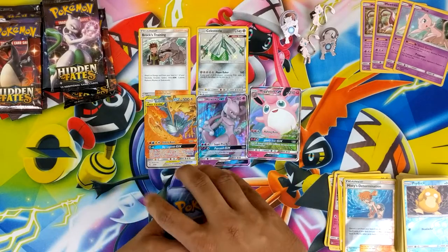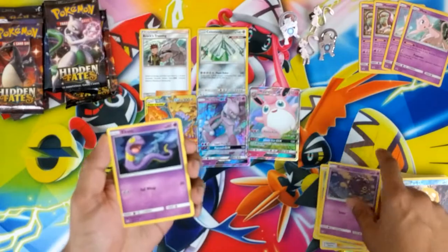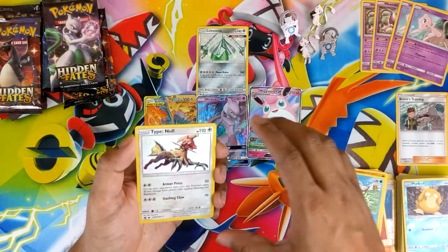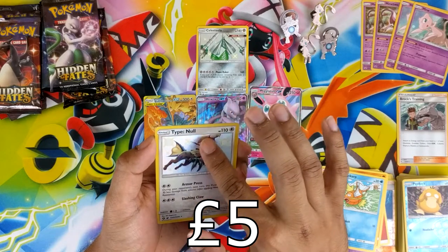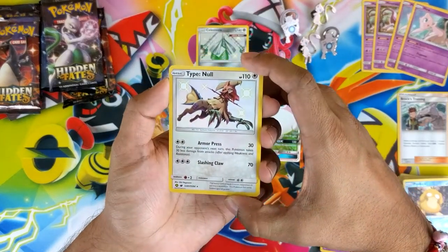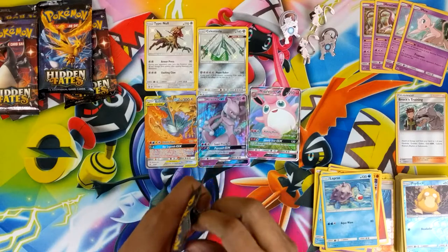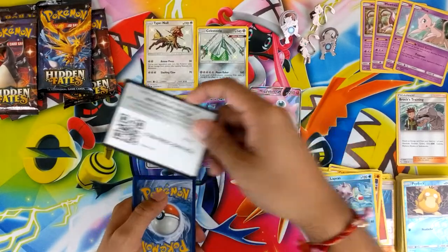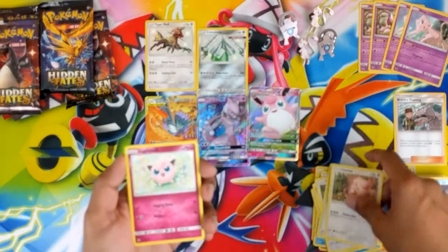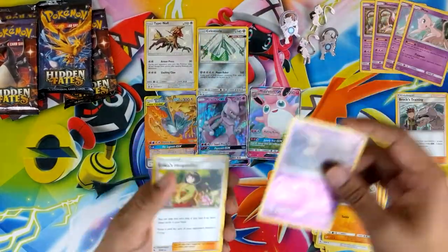So how many packs do we have? Four pin boxes, so 12 packs. All the videos I've been watching, they seem to be getting one or two hits on average, so we're looking for at least six hits. There's a slight texture there but it's not a lot — I'm liking the colors on this one. And a regular rare Lapras.